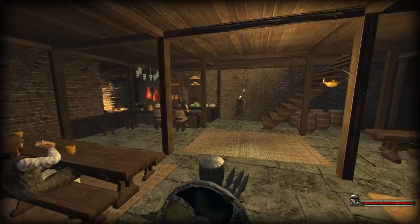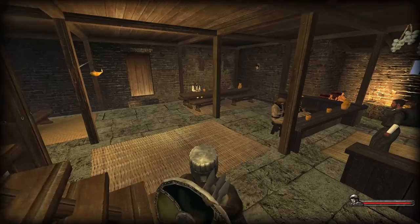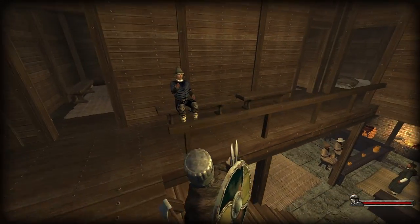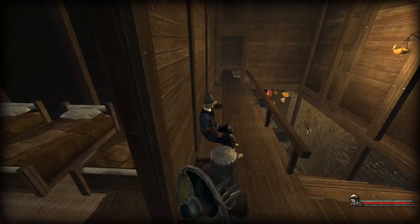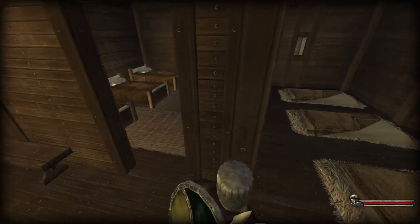I think I might check the tavern first, see if we've been getting new companions or anything like that. There's a caravan guard. I'm struggling to find companions - I think I've found two so far. There's a guy up here. Anyone in these rooms? No.